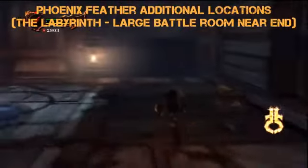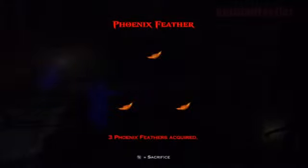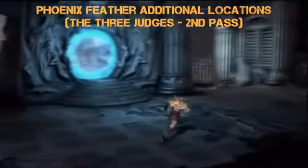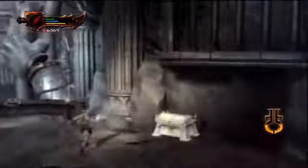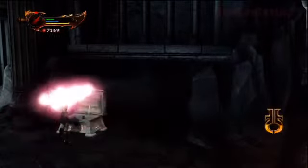Another additional location — this is at the large battle room near the end. This is where I happened to find a Phoenix Feather in a much needed situation, because I needed the magic to finish the room on Titan mode. This is a second pass at the Three Judges area — right here is a hidden chest that you'll find after you've killed the first judge.